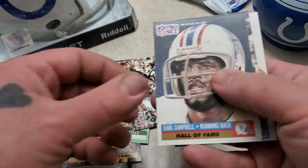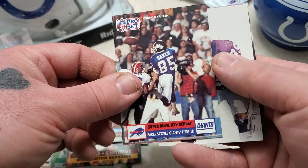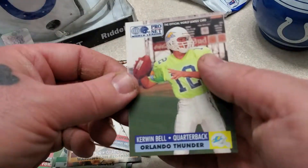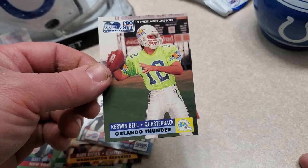Super Bowl XXV. Bruce Smith. Earl Campbell — Hall of Fame. Another Super Bowl card of Baker. And a nice art card of Carl Lee. And an official World League card of Kerwin Bell.